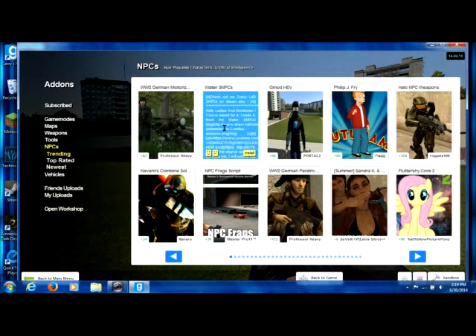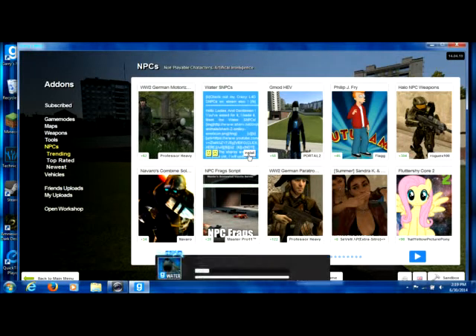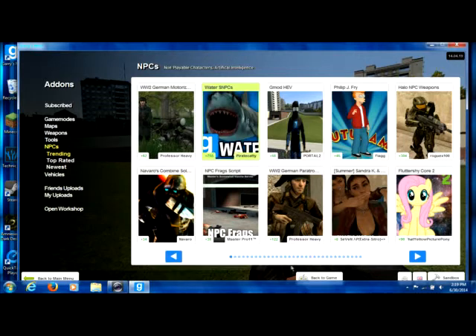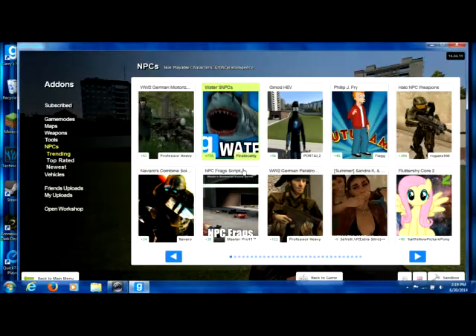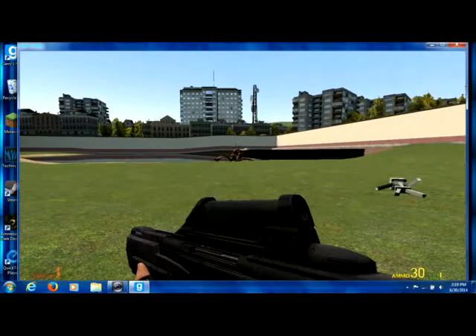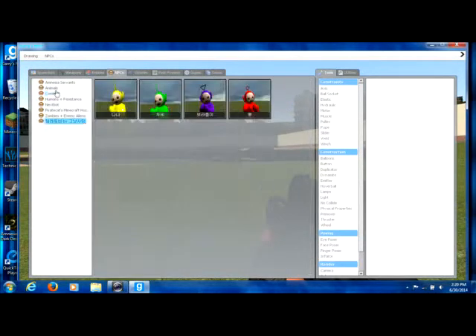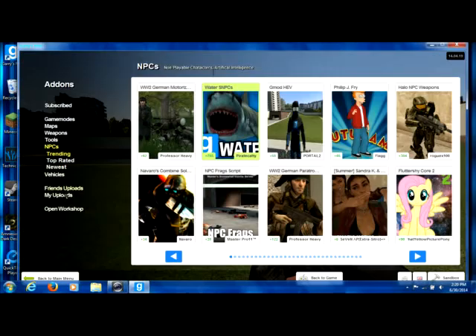If you press Escape - you know the basic menu - and you go to Add-ons, you can add all more stuff. That's how I got the Teletubbies. These are all the mods I have right now - high rating, high rating, high rating. You can go to vehicles, NPCs, which are pretty much enemies. We'll install this one - look how fast it's going, does not take too long at all. Press escape again, then press Q. I believe you have to restart it.